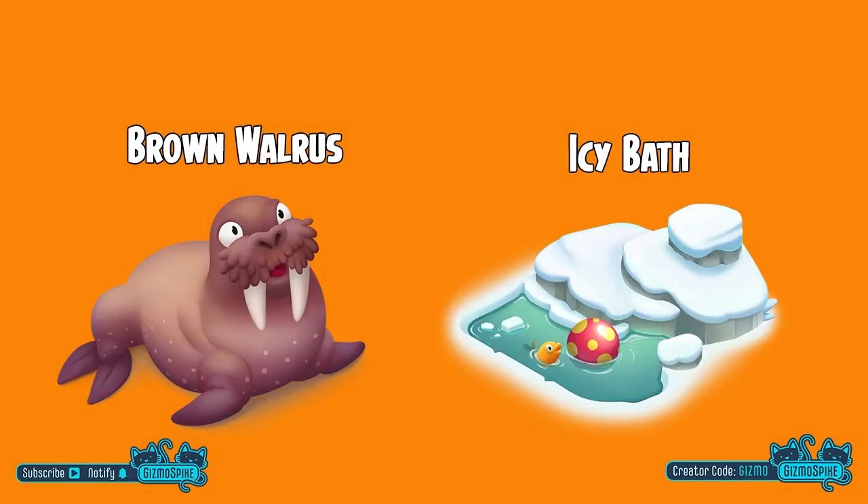Next up, we have the brown walrus. You will need to collect 36 puzzle pieces to get the brown walrus, and once you have gotten the brown walrus, it will also unlock the icy bath. So make sure you send your two weekly puzzle boats and always make sure you participate in any puzzle boat events. You can also find puzzle pieces in your derby rewards as well as in your valley.